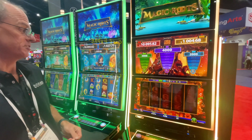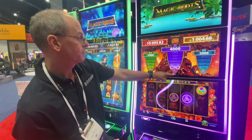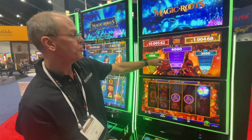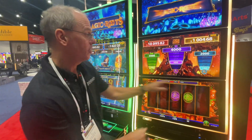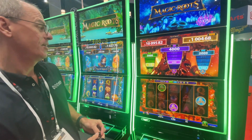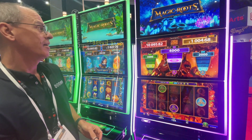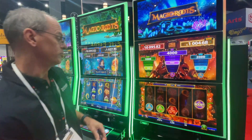We're going to go into free spins, and what we're looking for is to collect symbols. Each time I collect the symbol, I'm moving up in the pace. If I get the multi-color symbol, I actually move up in all three categories at the same time — that's what you want. We're also looking to collect three of these symbols to win the top level.